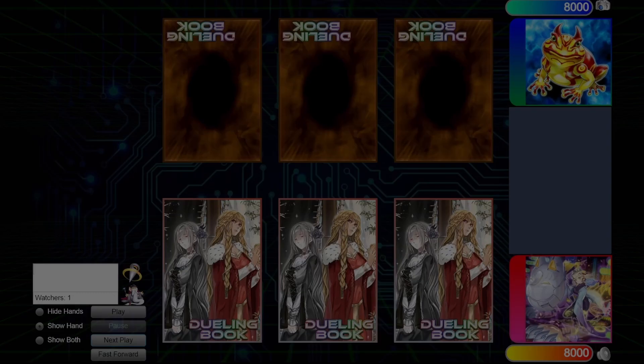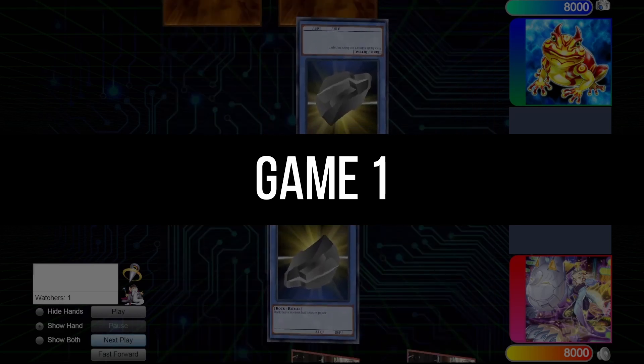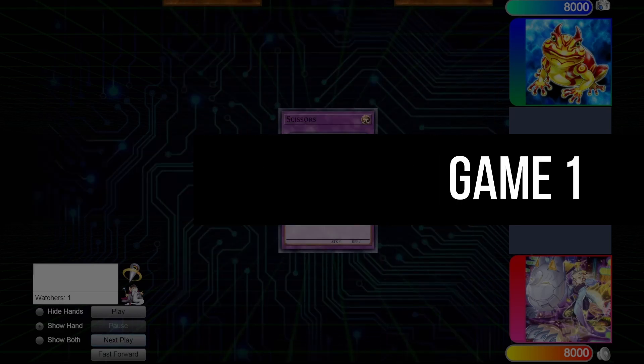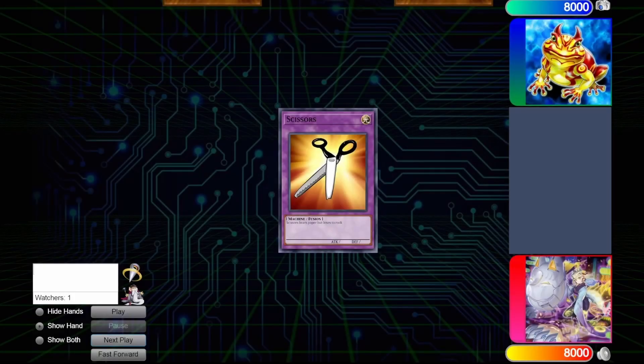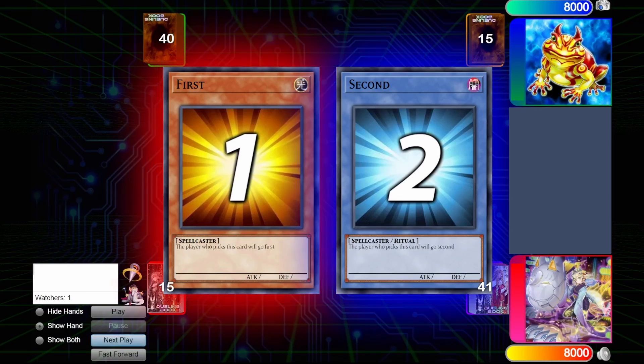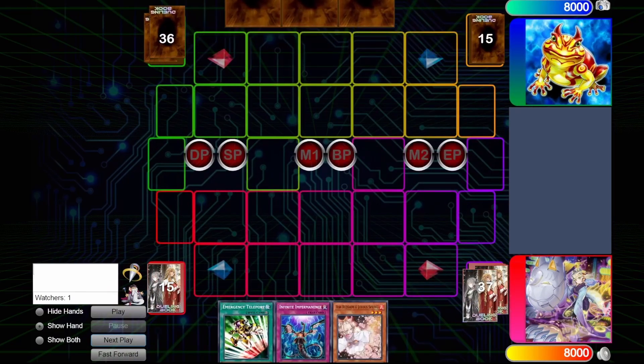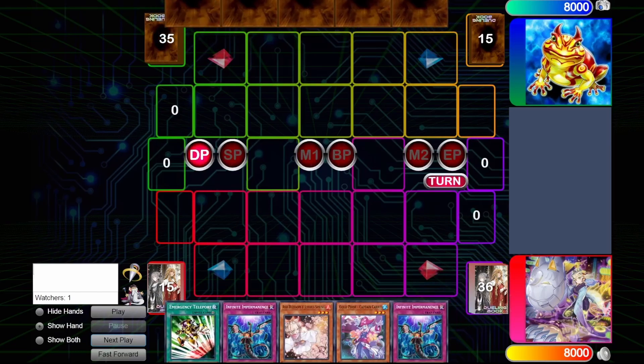So we're going to start with game one. With a series of rock, paper, and scissors, we're both just going at it, and eventually I get to go first, because GoldPridePunk — you want to go first. So I choose going first after winning the rock, paper, scissors match.